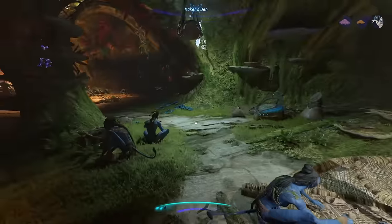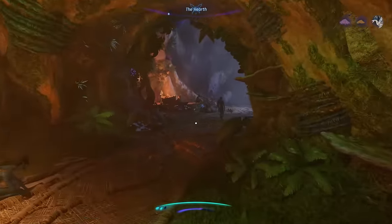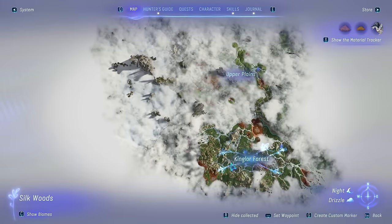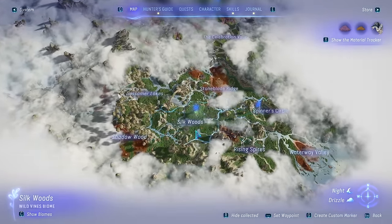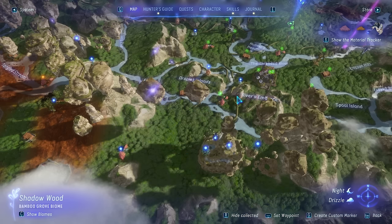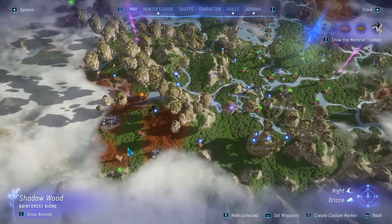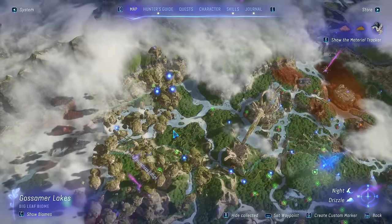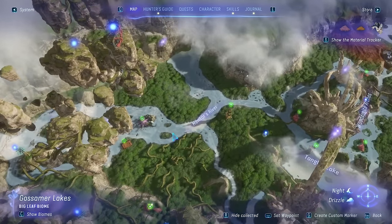There are quite a few of these but there's a multitude of reasons I highly recommend doing this right at the beginning of the game. It's going to help you unlock all of the areas in the Kingler Forest, unlocking a ton of different fast travel points. There are also a ton of bell sprigs around which increase your maximum health, helping your survivability, and you'll get quite a few side quests and bonuses as well.